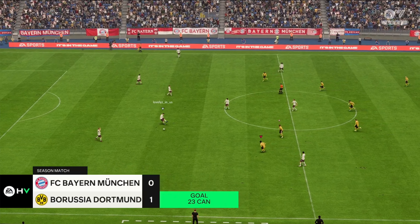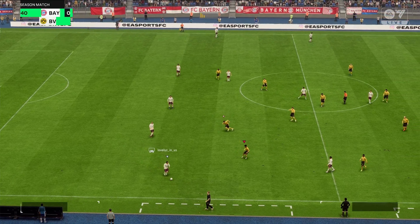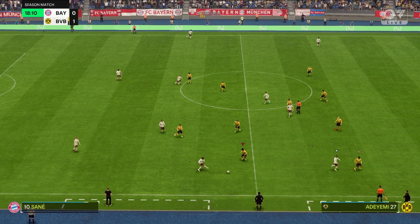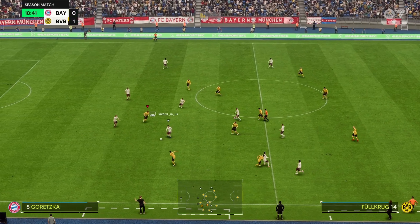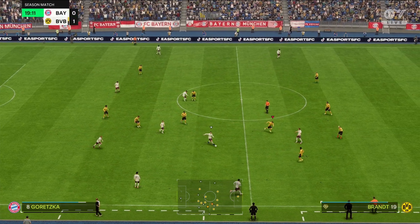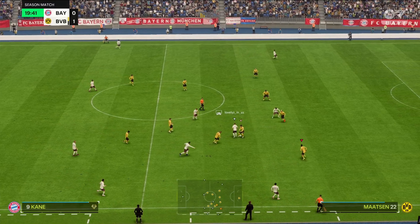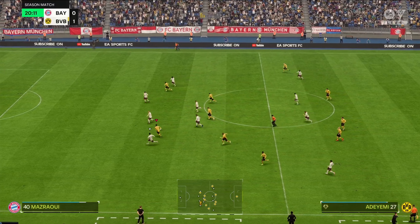Here's the eleven for Borussia Dortmund: Emre Can starts alongside Marcel Sabitzer in central midfield, and Niclas Füllkrug is up front. Oh, what a chance this is! Excellent timing — what a challenge! Harry Kane slips it through, but somehow the goalkeeper got to it.